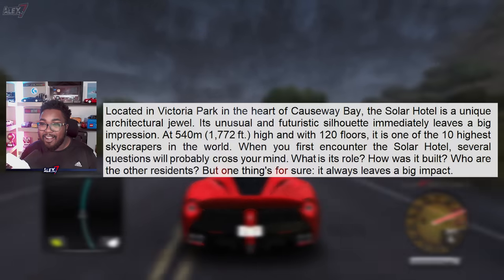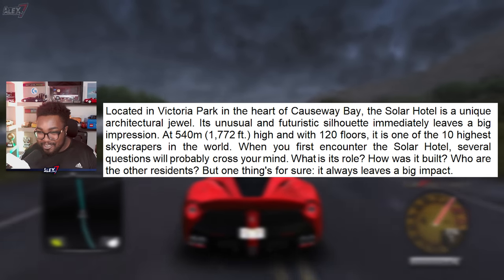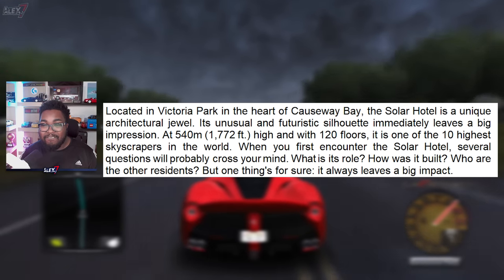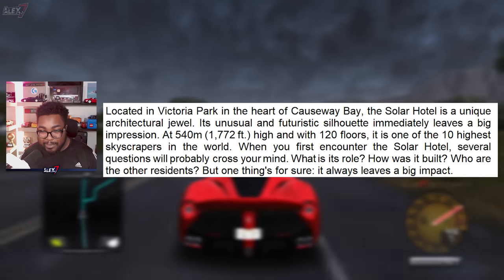Located in Victoria Park in the heart of Causeway Bay, the Solar Hotel is a unique architectural jewel — and as an architect, I quite love it. Its unusual and futuristic silhouette immediately leaves a big impression. At 540 meters high and with 120 floors, it is one of the 10 highest skyscrapers in the world.